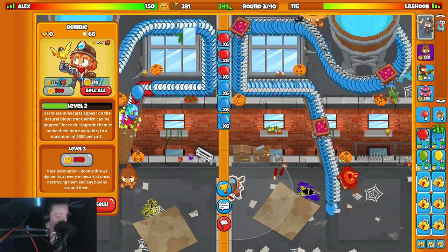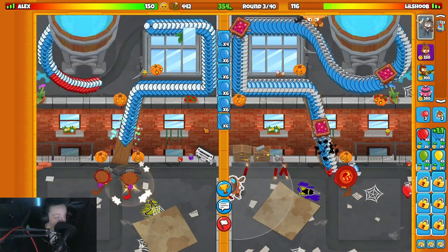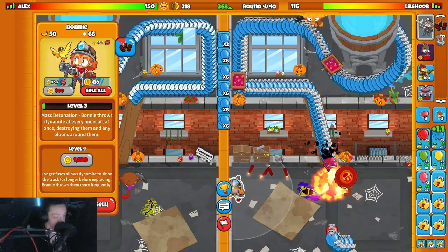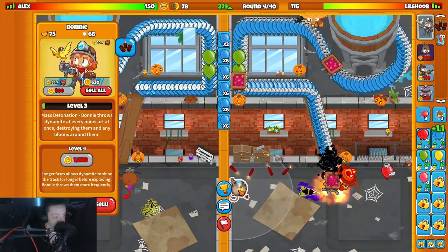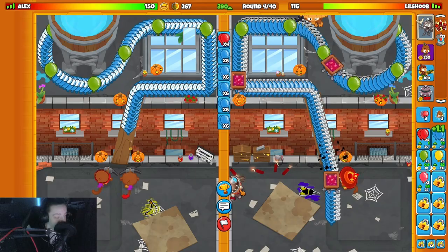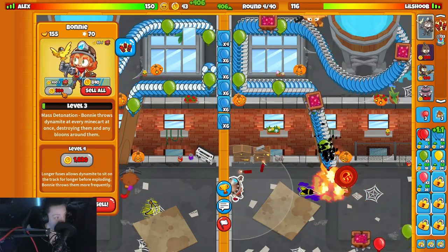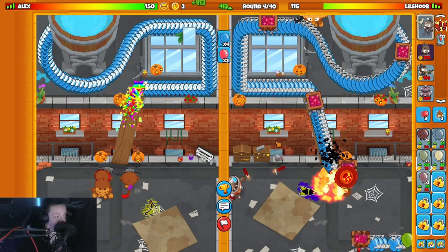Trying to get our max eco, we'll upgrade Bonnie again in a second. He's going double Crossbow - that is ridiculous. I mean it will defend but that is ridiculous. Upgrading the hell out of Bonnie. I don't think green bloons bother him here. Upgrade Bonnie again - get her up to the thousand upgrades before round five is the goal, and we do it. That is perfect.